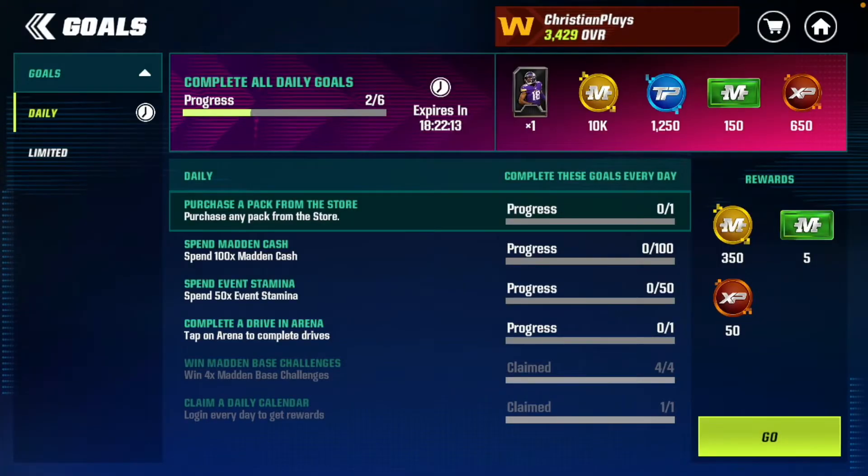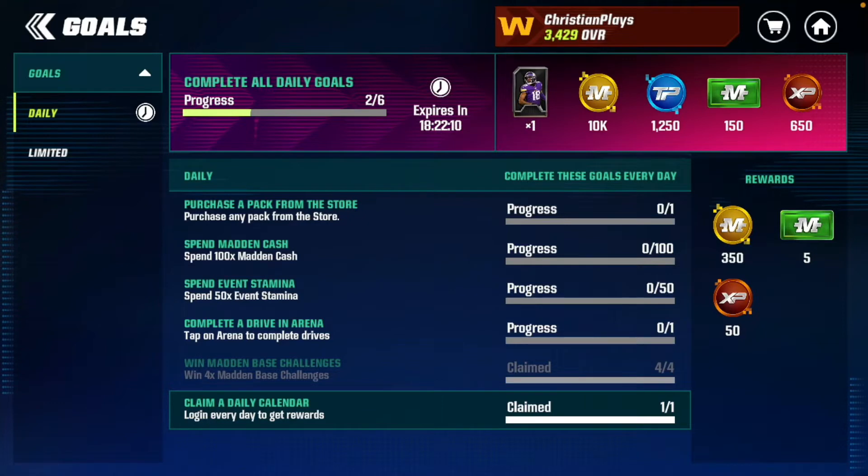First of all, go to your daily goals. If you complete all of your daily goals every single day, you get 1250 training points every day, which is a lot of training points.